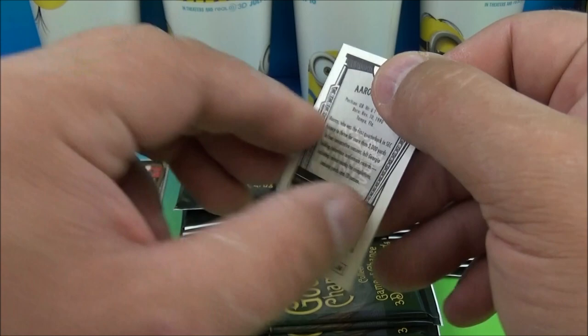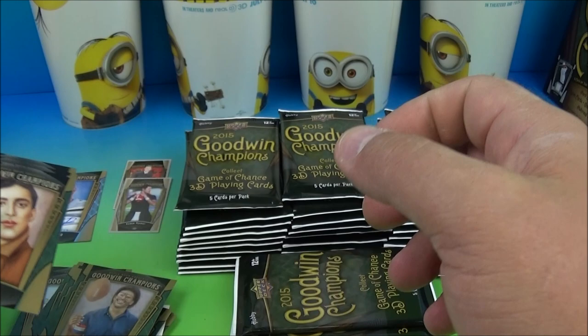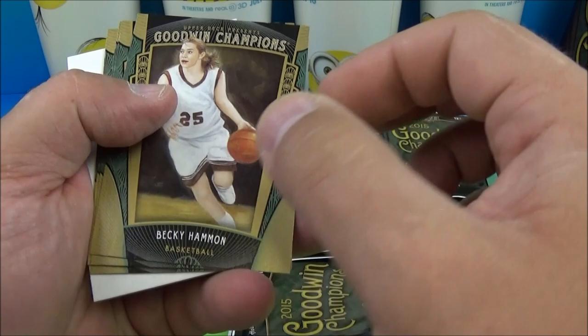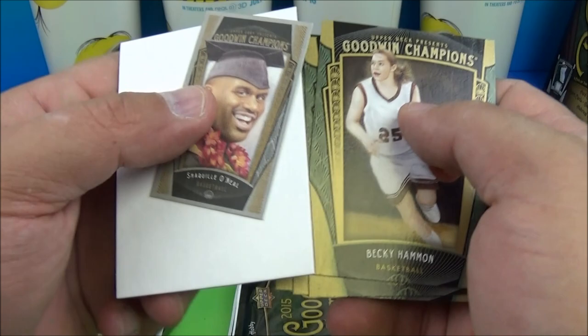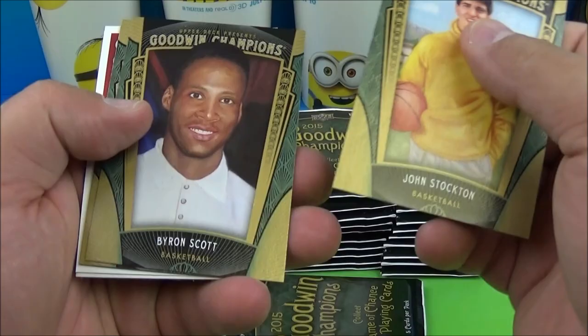I opened three boxes and I got one of those dinosaur cards in every box. Bill Russell. And there we go - Becky Hammond, Steve Slayton, Marcel Dion, Carl Lewis, and a Shaquille O'Neal mini. Shaq! John Stockton, Brett Hull, Carl Lewis, Arnold Schwarzenegger - put that cookie down!